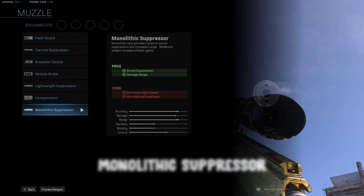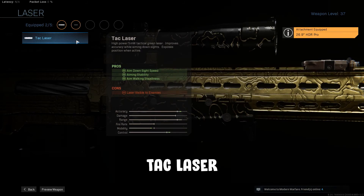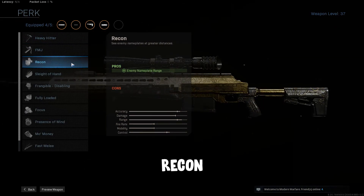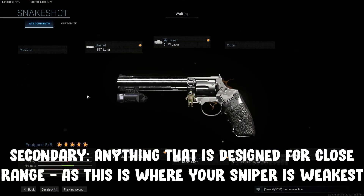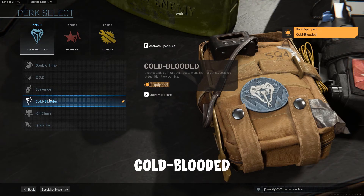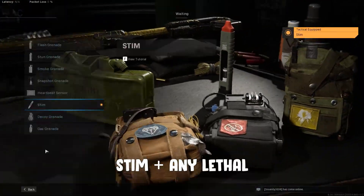Attachments: Monolithic Suppressor, 26.9 inch HDR Pro Barrel, Tac Laser, F-Tac Stalker Scout Stock, Recon. Secondary: anything that's good for close range, such as akimbo snakeshots or Ronettis — just use whatever you fancy. Perks: Cold-Blooded, Ghost, Amped. Equipment: Stim and any lethal.